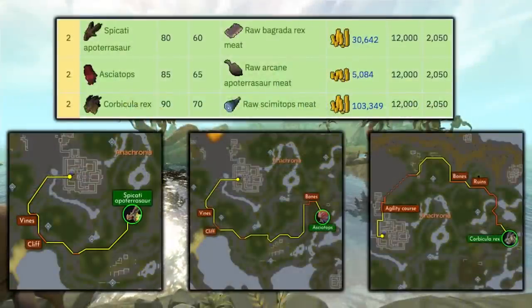We're going to be focusing on the mid-tier dinosaurs for Big Game Hunter — specifically these three, and I've put the location of each on screen. The best one to do is the Corbicula Rex. It drops the Corbicula Rex meat, which is worth about 290k each right now. It will always drop about one or two of them, so you're making 290k to 580k every capture.